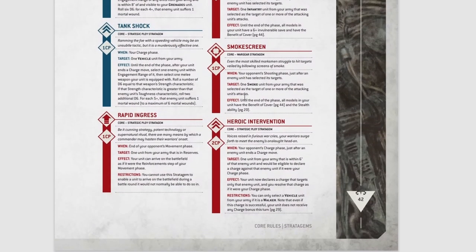Smoke Screen costs one command point. When — your opponent's shooting phase, just after an enemy unit has selected its targets. Target one smoke unit from your army — the smoke keyword will be on your data sheet if your unit has that ability — that was selected as the target of one or more of the attacking unit's attacks. Effect — until the end of the phase: all models in your unit have the benefit of cover and have the stealth ability. Stealth gives a minus one to hit, and benefit of cover gives a plus one to your saving throw. So that's a really nice combination with Smoke Screen.